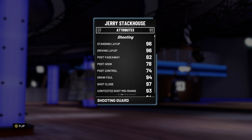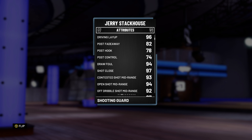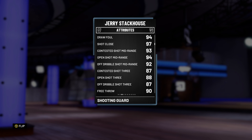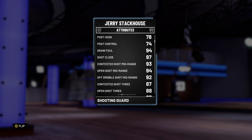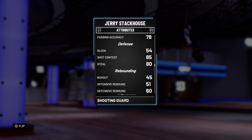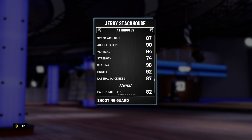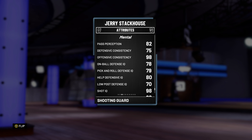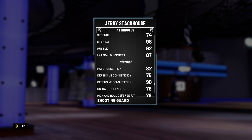He's also got 96 driving layup, 96 standing layup. He's got a decent post fadeaway of 82. He's got an open shot mid of 94, open shot three of 88, which is good especially with a coach that brings it up to like 92. 94 driving dunk is really, really nice. He's got a driving layup intensity of 95 as well. He's got 96 ball control, which is good. Decent steal, decent shot contest. He's got good speed, good acceleration, good vertical of 94, good lateral quickness, and not great on-ball defense IQ.